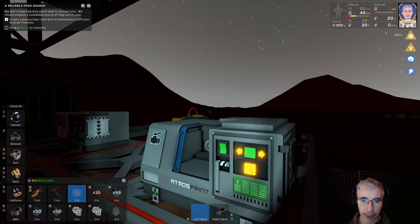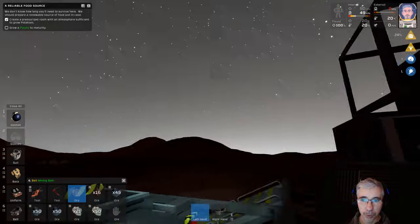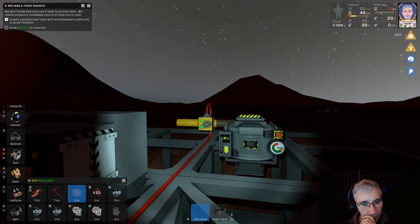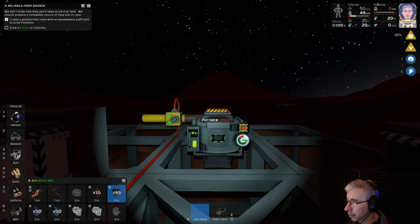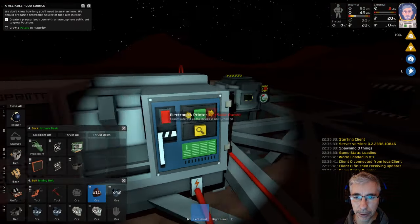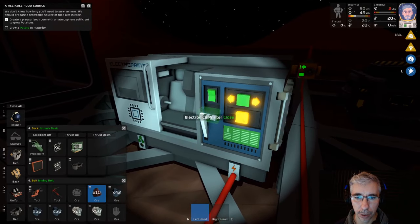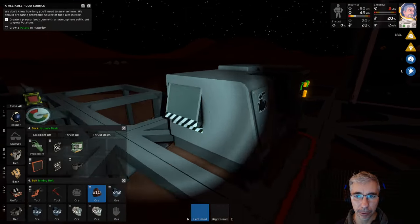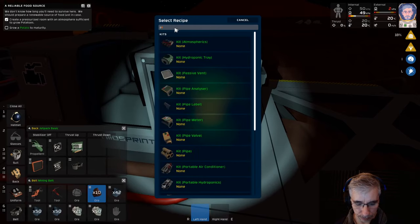It's becoming nighttime so this is a good time to start working with the furnace. We need two parts of volatiles and one oxidizer. We also need a pump, because in order to have the pressure regulator work we need to pump out the excess pressure in the furnace. Let's make the pump.